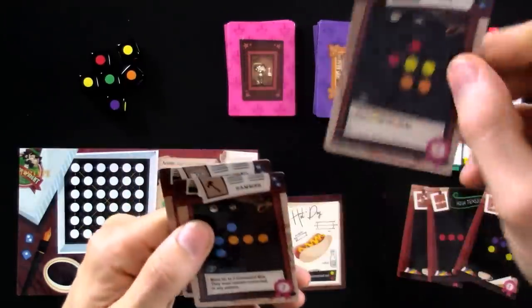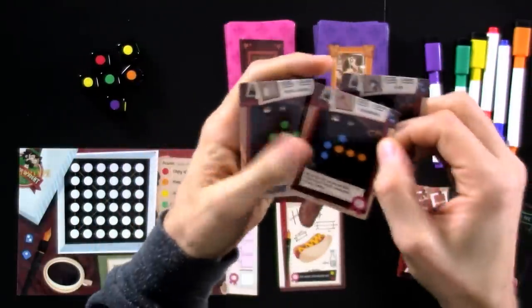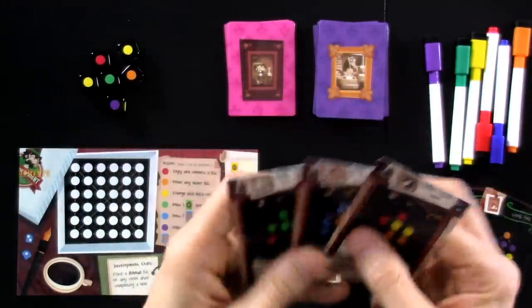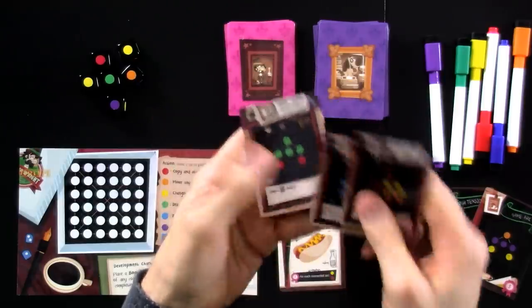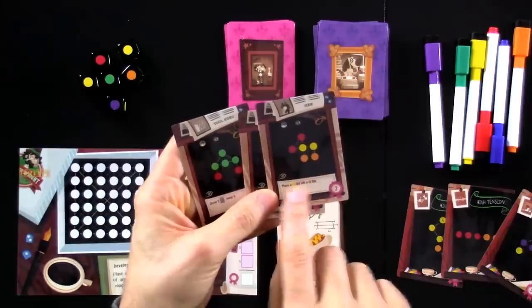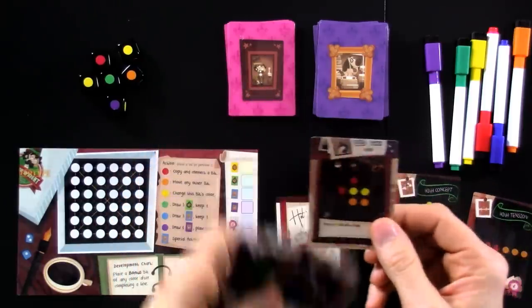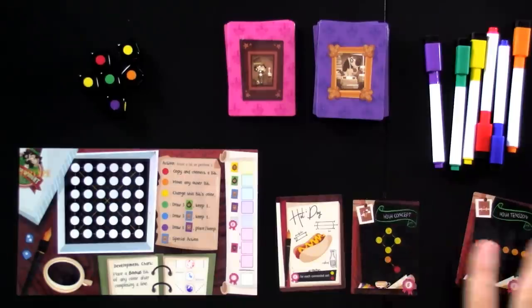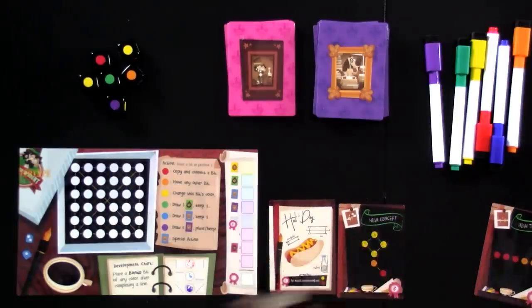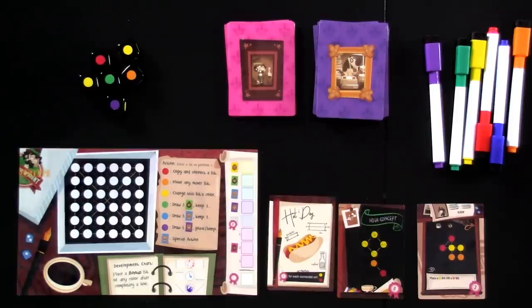There could be a hen, a hammer, or a tool shed showing up in my game. If I complete these particular patterns, I will unlock a special ability — like this one that will let me do yellow or orange bits, which would help with the high concept. So let's say I am trying to have a high concept of hens eating hot dogs. That is the game I am going for.